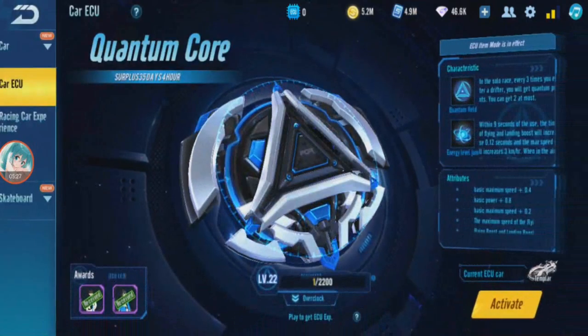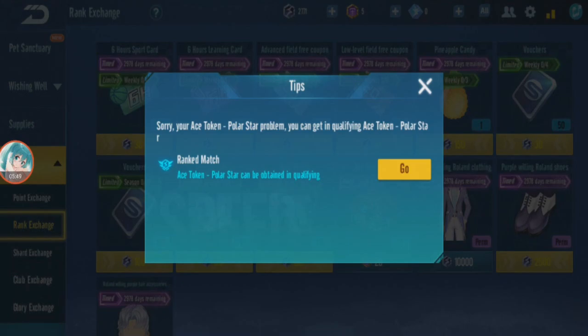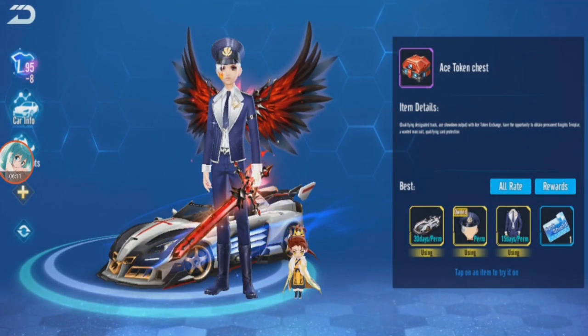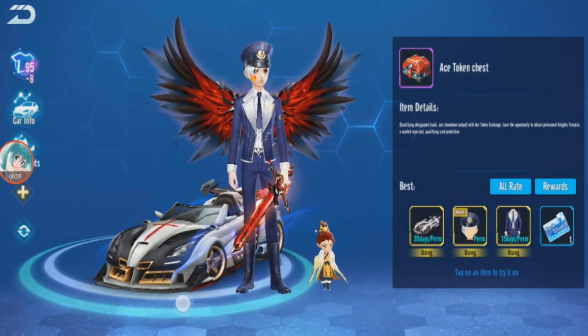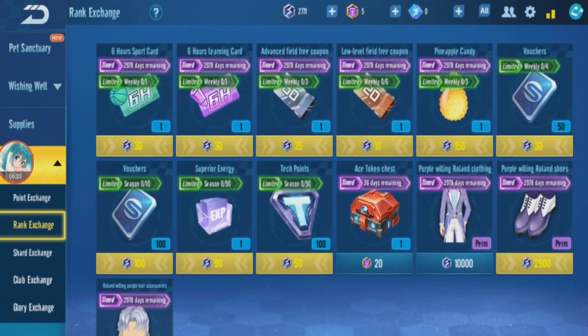Anyway, this car is a free car. Templar is a free car — you can only get Templar from the rank box, from rank exchange if you have 20 rank coins. You need Ace tokens. You have to play rank and you may get Ace tokens if you get a certain map. Like right now it's Polaris season, so you must get the Polaris map and then you get this Polaris Ace token. There's a chance you get it permanent. I'm not sure if Templar was a Voucher car originally. But right now the only way to get it is from the rank box, which is counted as free. It's just very difficult to get.